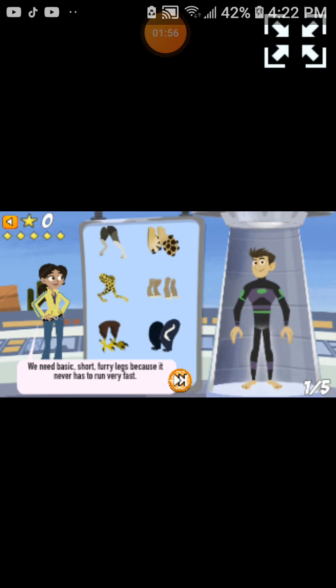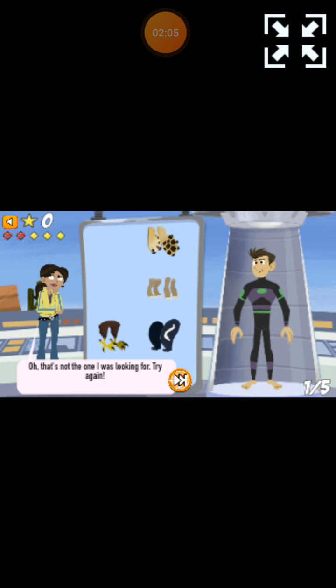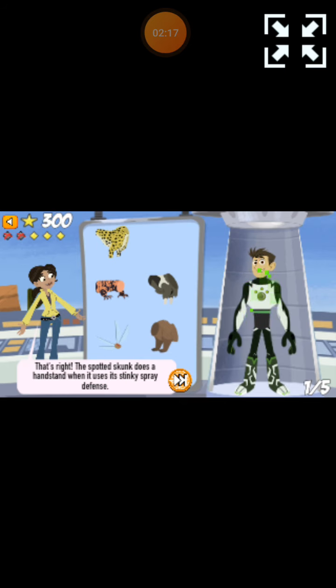We need basic, short, furry legs because the skunk never has to run very fast. The skunk doesn't need to run fast because it has a great defense — a stinky defense with a color pattern that warns others. The spotted skunk does a handstand when it uses its stinky spray defense.